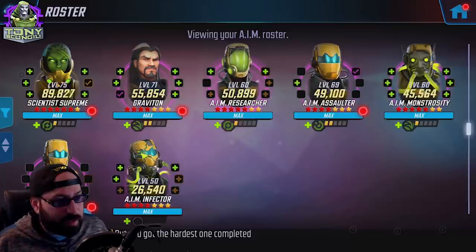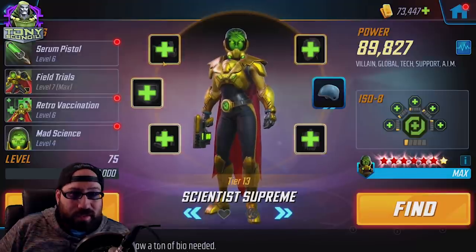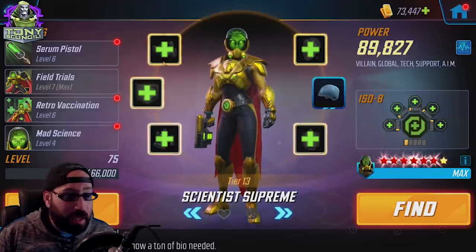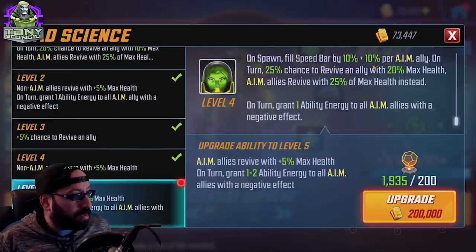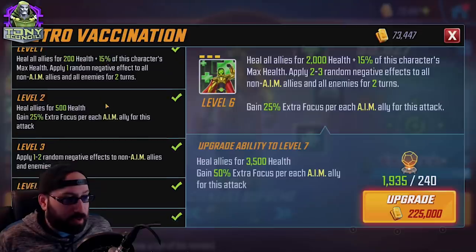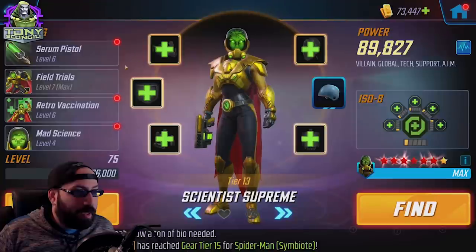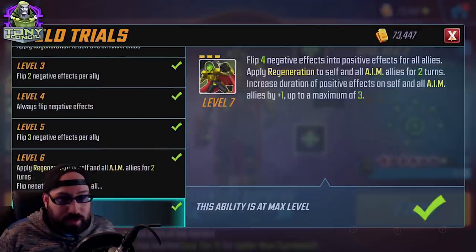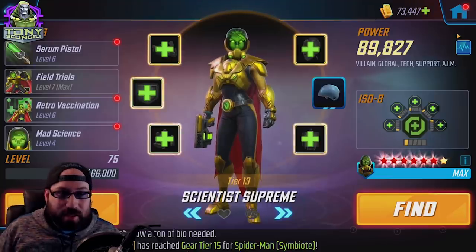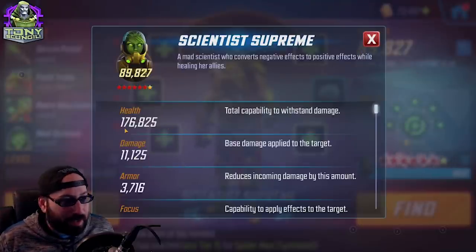We're gonna start with Scientist Supreme. I have Healer on Scientist Supreme. I don't have it on her for any major reason — sure, between Mad Science giving a little bit of a heal when she revives and through Retro Vaccination being a bit of a decent heal on the AIM team, it's pretty much everything. There's no heal on her abilities — it's just attacks. She has abysmal damage for an 89k version of a character; it doesn't get better.